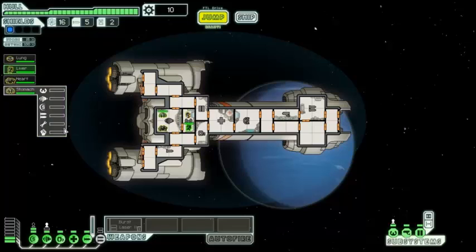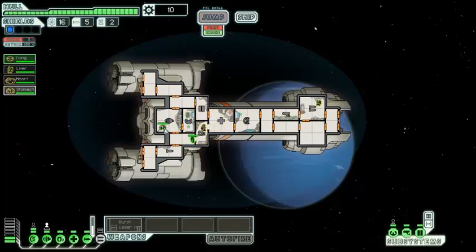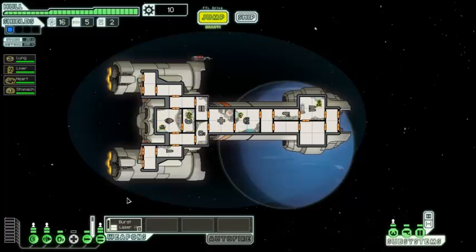We'll leave Lung in the helm. We'll send Liver to the weapons room because mantis like weapons. Heart can be our shield man. We'll actually leave the human in the helm and leave the engy in the shield room because if they need to do any quick repairs, we can move the engy around to any part of the ship pretty quick. Get the burst laser online, depower the medbay, power up those engines, and we're pretty much good to go.